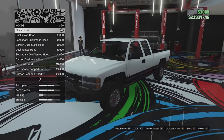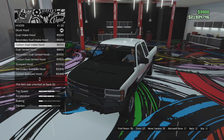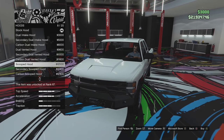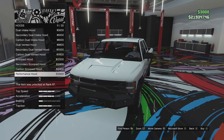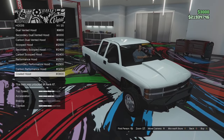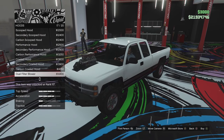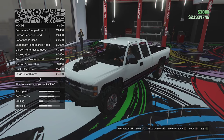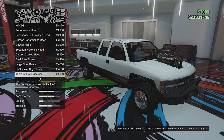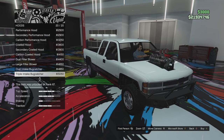Hood options: a flat generic hood, dual intake, secondary dual intake, carbon version, dual vented in secondary and carbon, scooped hood in secondary and carbon, performance hood in secondary and carbon, cowled hood in secondary and carbon. We can actually go for a blower — dual filter blower, large filter blower, oval intake bug catcher, and a triple intake bug catcher. They don't really look right on this vehicle, so I think we'll just leave it stock.